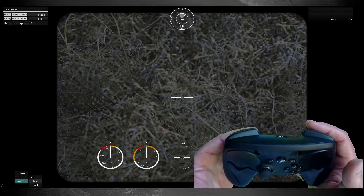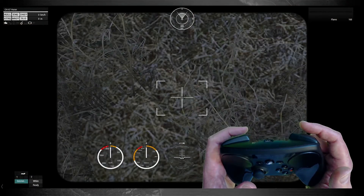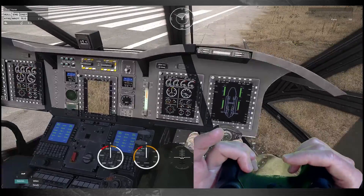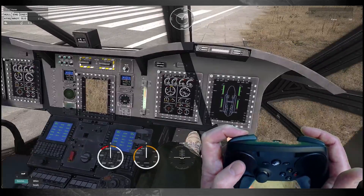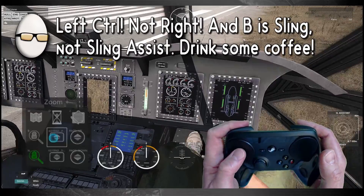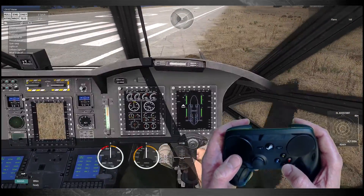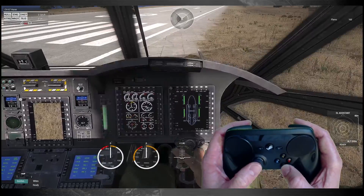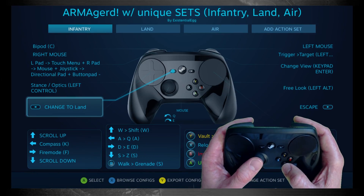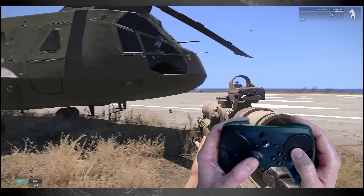If you need to use the sling assist or the sling, switch back to the infantry set because that'll give you Left Control. Right mouse switches to the sling camera, and then Right Control — hold Right Control modifier bumper — the sling assist comes up and sling assist would be binoculars. That's a little fussy, which I kind of intentionally left fussy thinking you're probably not going to need it a lot anyway.